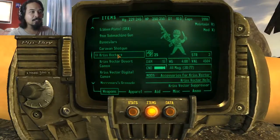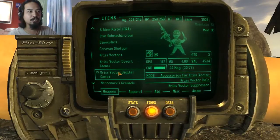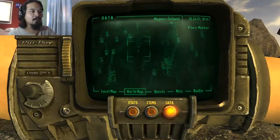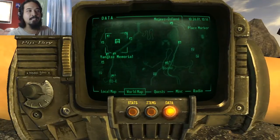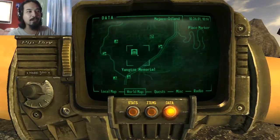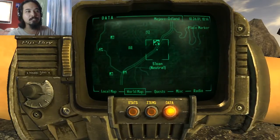So those are the three variations: the green and black, the desert camo, and the digital camo. The gun itself is located in Yangtze Memorial, and the safest way to go there is through the road going through Sloan.